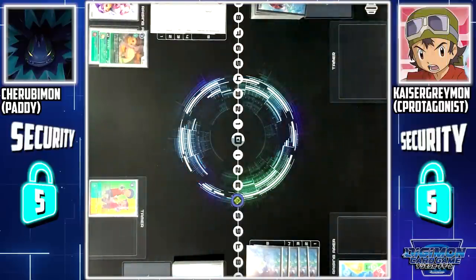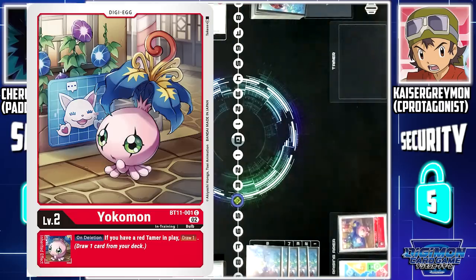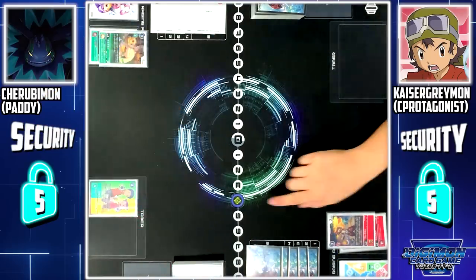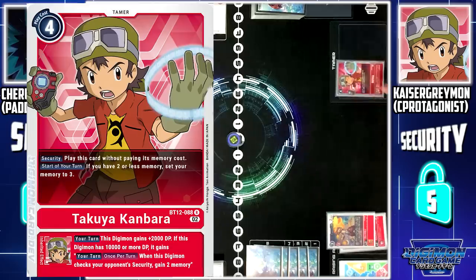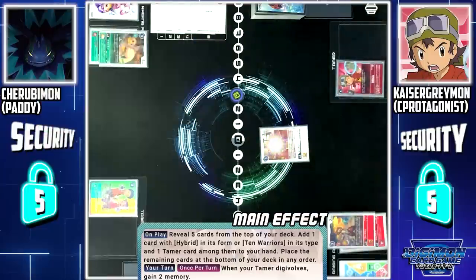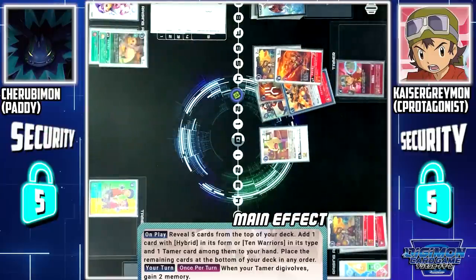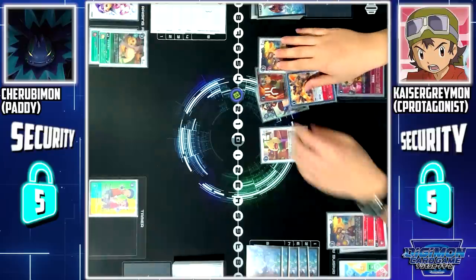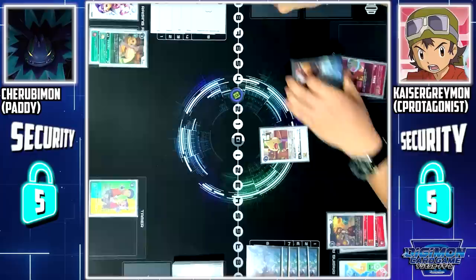My turn. Draw. Digitama Hatch. I will digivolve Yokomon to Playmon. Next, I will pay 4 memory to set Takuya. I will end my turn by paying 3 memory to play the option card. I will look at the top 5 cards of my deck. From Mount Ram, I may add 1 hybrid or 10 Warriors — add 1 tamer to my hand. I will add Agunimon and Takuya to my hand. The rest is sent to the bottom of my deck.